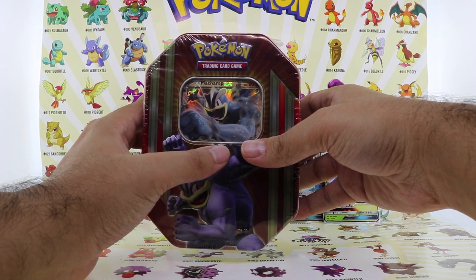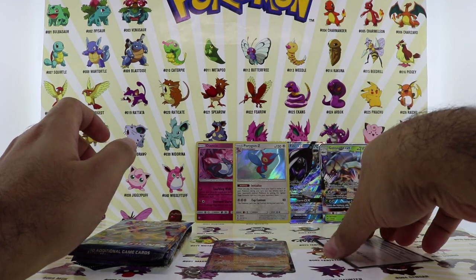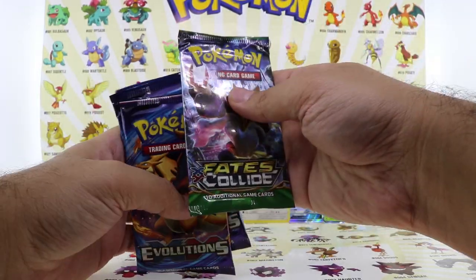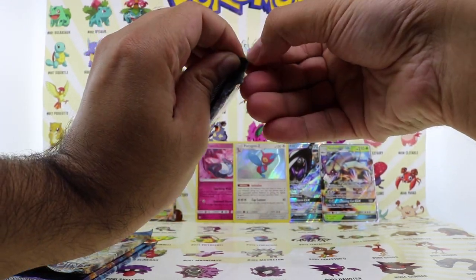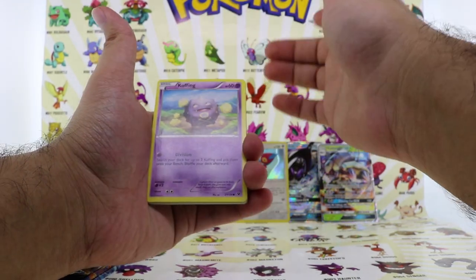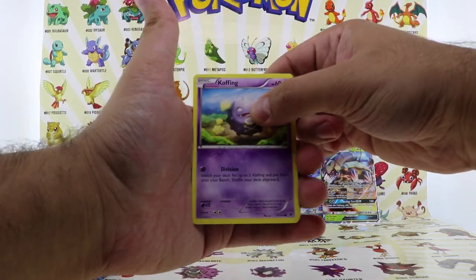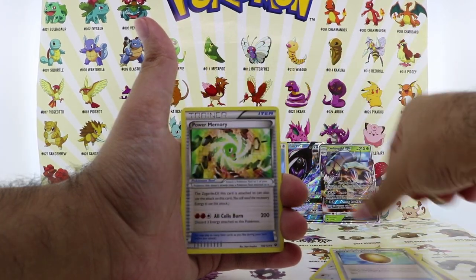So we did open up the tin — it came with a code card, a Machamp EX promo card, two Evolution packs, one Fates Collide, and one Breakpoint. Let's start off with Fates Collide, then Breakpoint, then the two Evolution packs. Hopefully we get something — I still want the Charizard hologram. We did pull the reverse holo one and also the Mega Charizard EX which we pulled too. Stay tuned for my updated Pokemon card collection video. Coughing, Wailmer, Solosis, Ferroseed, trainer card Power Memory, Bronzor reverse holo, and a non-holo rare.